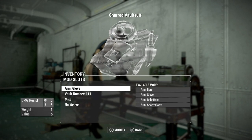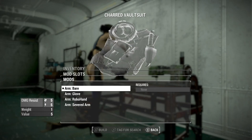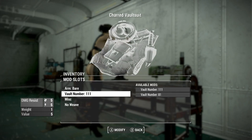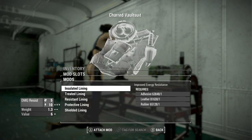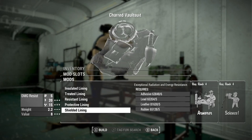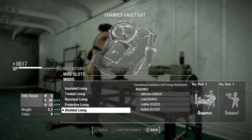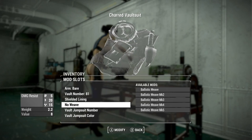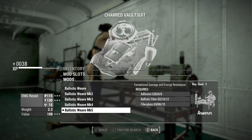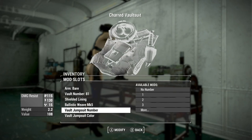There's an arm glove option — you could do bare arm. You could change the vault number from 111 to 81. Under miscellaneous, you can give yourself some shielded options. Radiation and energy resistance is good, and you could do some weave to make it a little better.